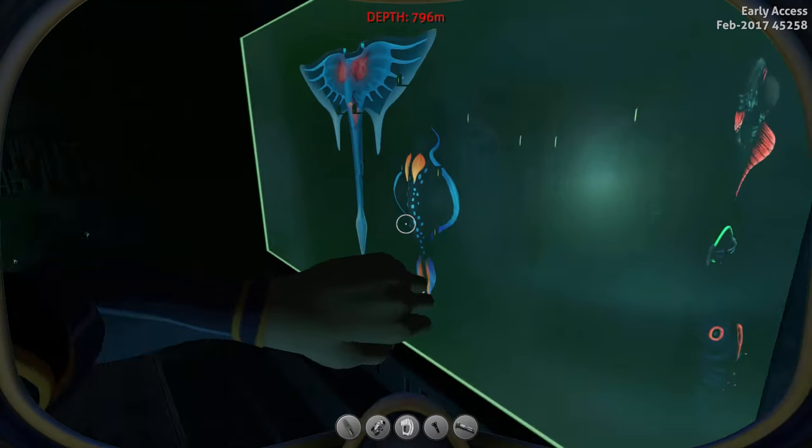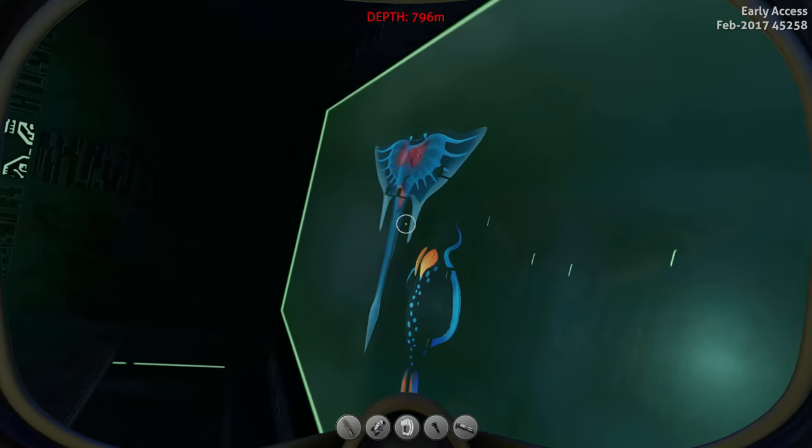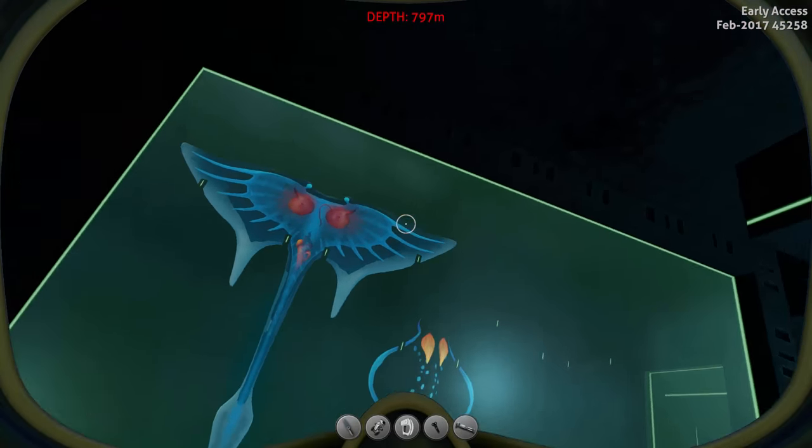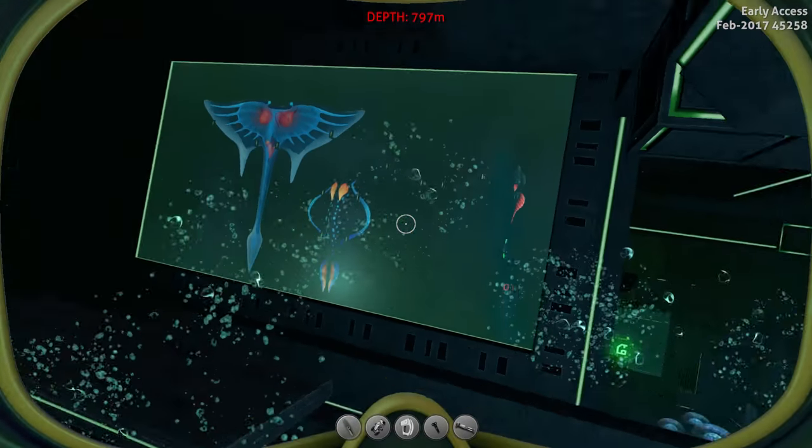There are also a few butterfly cases with some skeletons, and we have a ghost ray, a rabbit ray, a manta ray, a spade fish, a hover fish, and a lava larva. I know for sure that the ghost ray is going to be changed, but I'm not sure about the others, so don't expect them to stay like this.